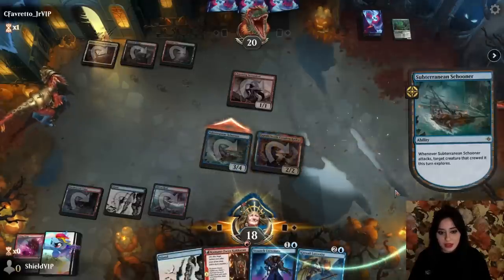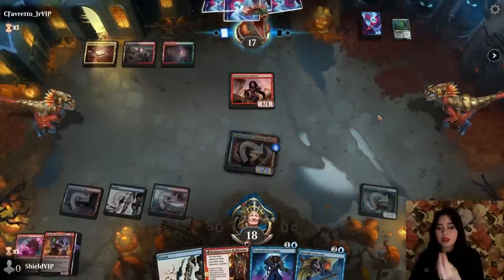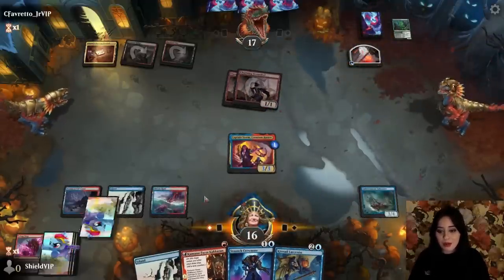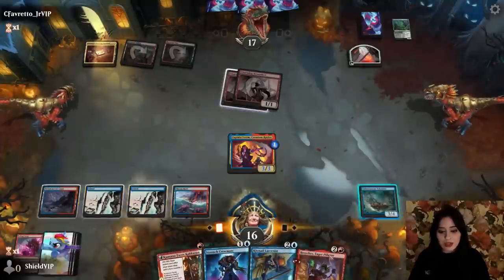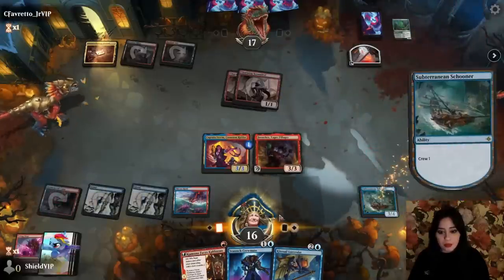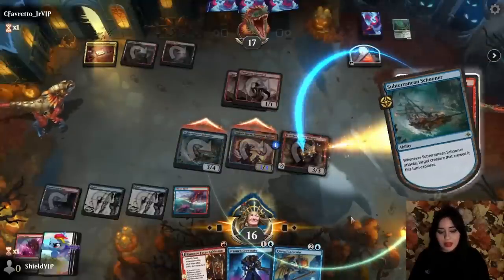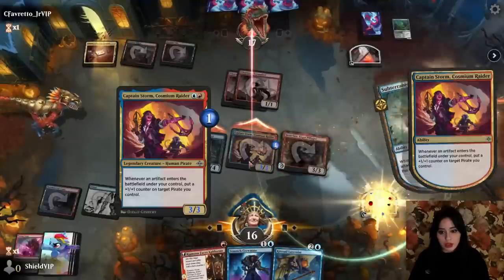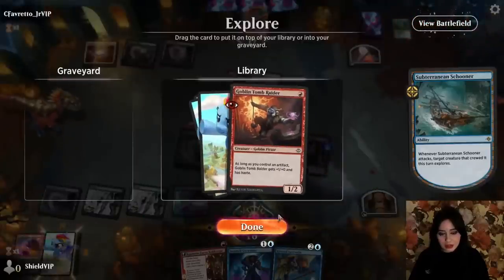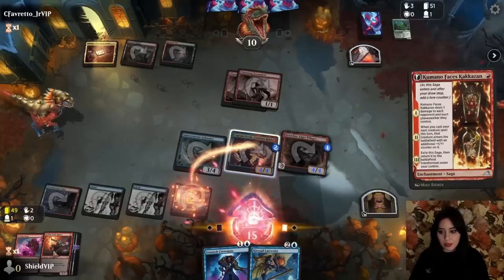Here we go — swing with the Schooner, that explores. We've got Breaches here; we're gonna crew the Schooner and swing with both. We'll create a treasure, which triggers the Captain, and we'll give the counter to the Captain. She gets haste, so we play Kumano, and we can play the Tomb Raider with haste. I hope you guys can see the power of Breaches here — this card is so sweet because any pirate attacking triggers it, not just Breaches herself.